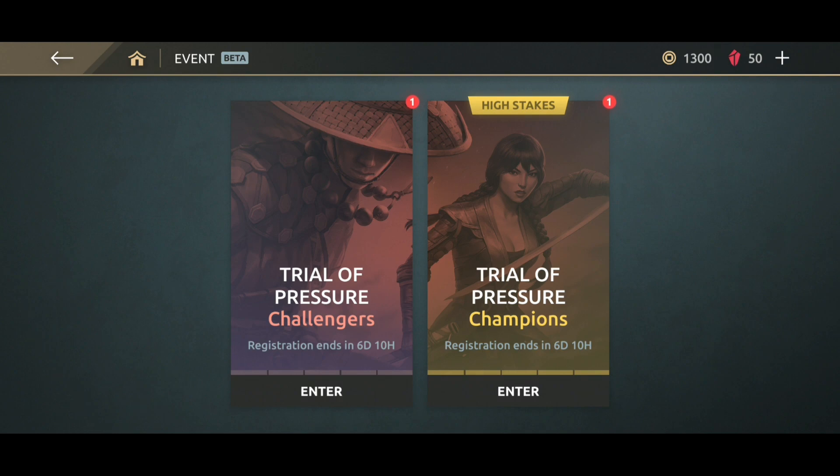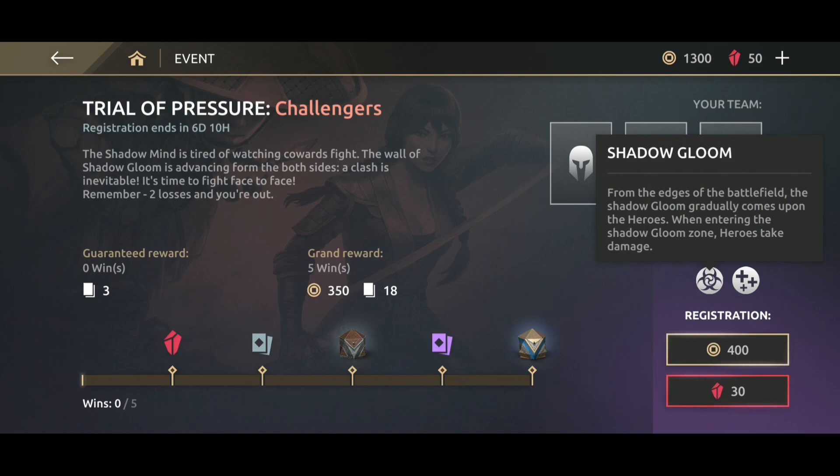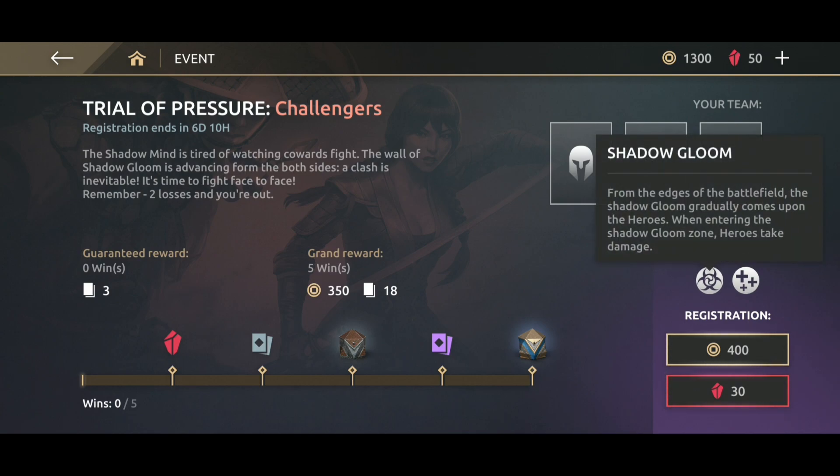Some balance changes came along with this new event which is currently in the beta. There are two parts of this event: the Trial of Pressure Challenges and the Trial of Pressure Champions. The Champions one is much harder, but we'll try the Challenges first because the registration fees are low.